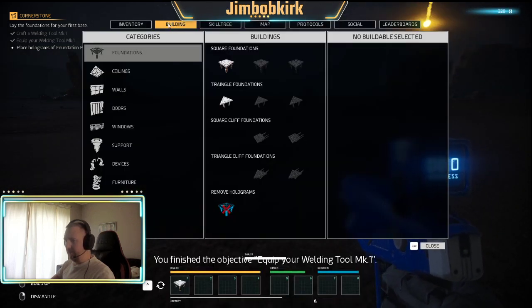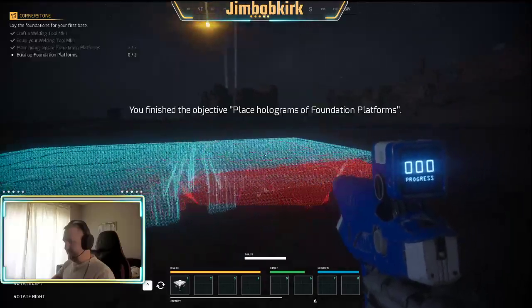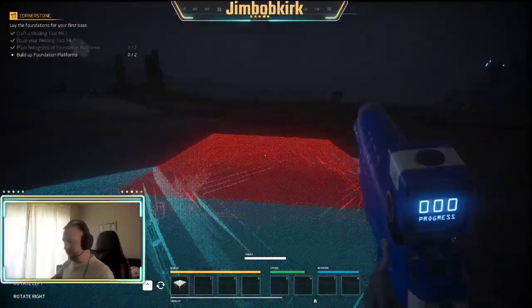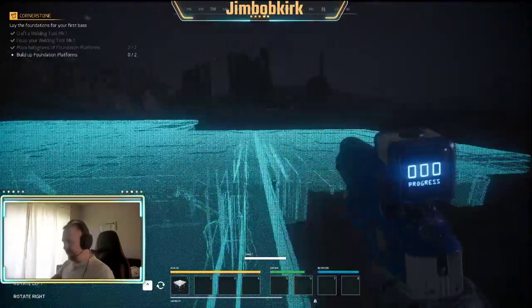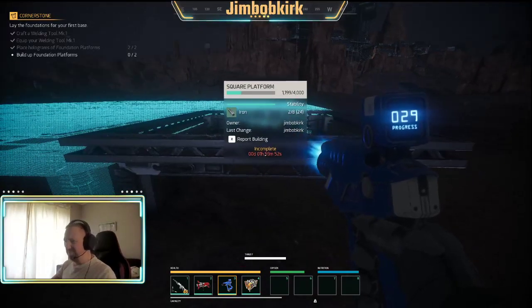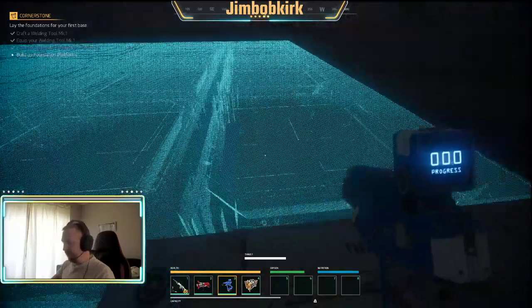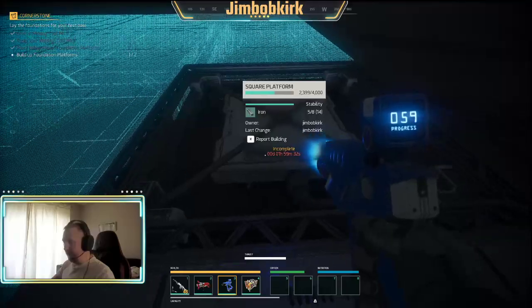Equip your welding tool - place hologram platforms. This is in the building menu. I'm going to build up a quick base here and actually make it a decent size so I've got a base for later. You're probably starting off wanting only like a 2x2 or 3x3. I would recommend building it 2 stories high though, because there's going to be a lot of things that require 2 stories high.